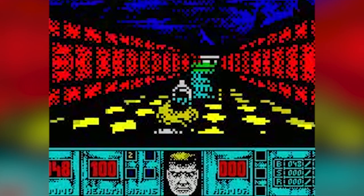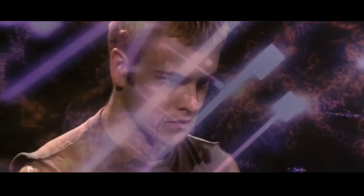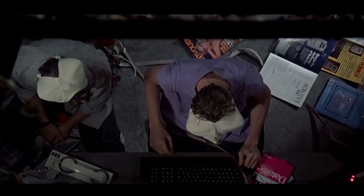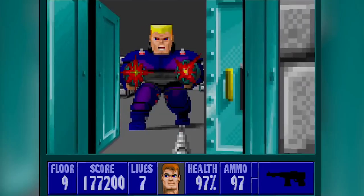Cheat codes got their start in the early days of the home console market when tech-savvy gamers would modify a game's code by hand to alter the gameplay experience. It was a long, horrible process that involved scrubbing through thousands of lines of code, or pokes as they were called, and changing values at random. Then you'd cross your fingers and hope that whatever you changed resulted in something useful happening in the game. It was pretty much hours of trial and error, just so you could quickly and easily mash some buttons to get a few extra lives.